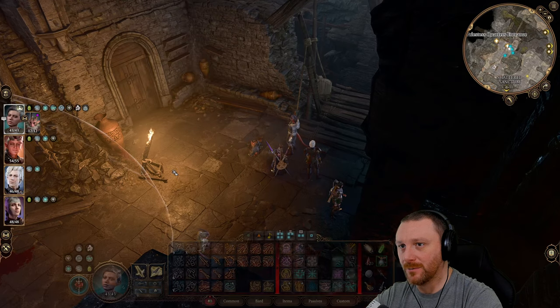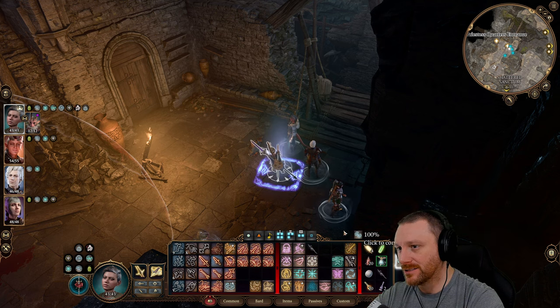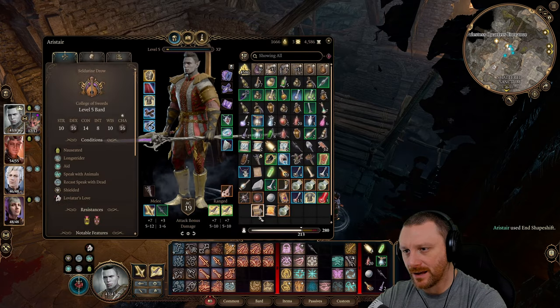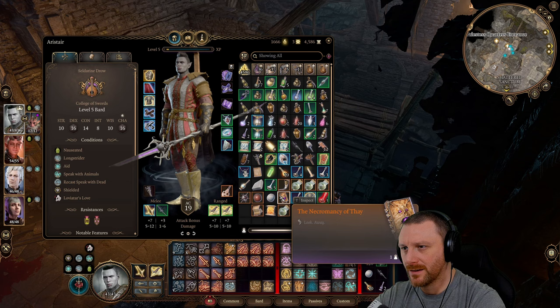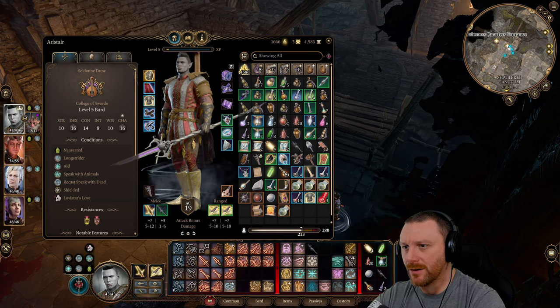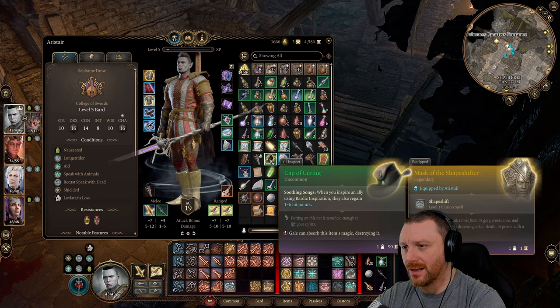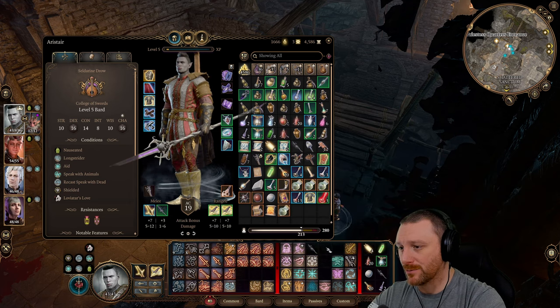She locks all her valuables in the chapel. Let's get our helmet back. What were we wearing? I think the Haste helmet. We got the Bard one too. When you inspire an ally using Bardic Inspiration they also gain 1 to 6. We're not really using Bardic Inspiration though.